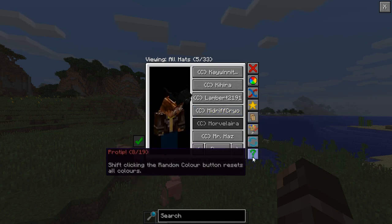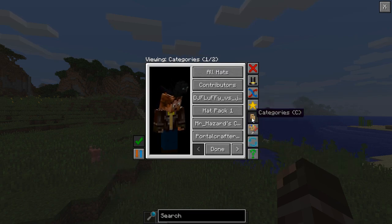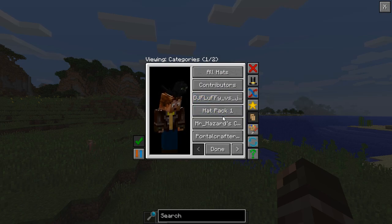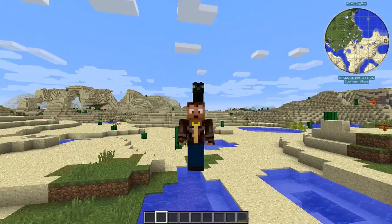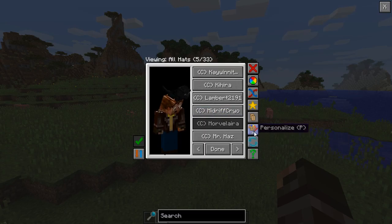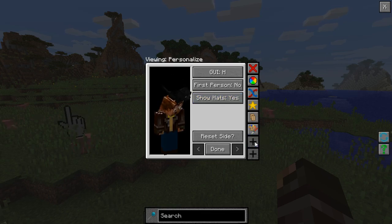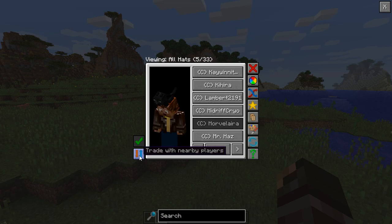You can shift right-click to favorite a hat. There are categories that sort hats into groups like contributors, hat pack one, and so on. You can personalize settings, change whether you see the hat in first person, and toggle showing hats on mobs. There's also a reload all hats and discard all changes option.